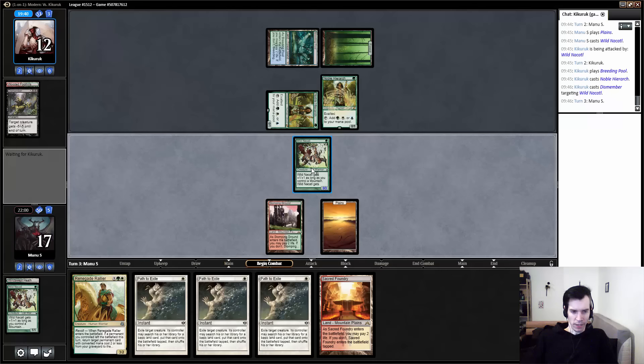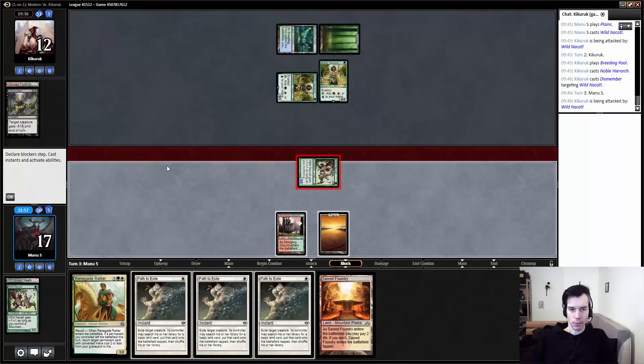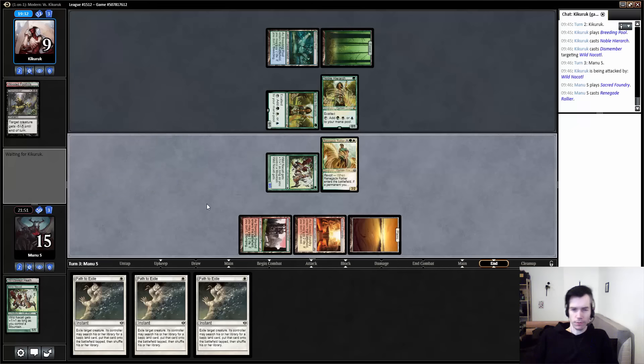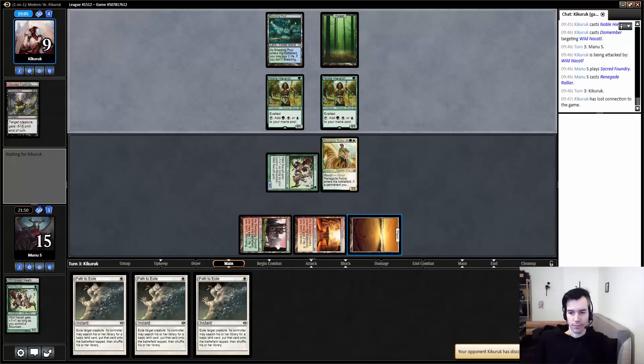Gonna attack, and maybe even run out the Rallier just as a 3/2 to pressure him. Seems pretty solid actually. Since we don't need to pass right now, we can double pass next turn. Getting some pressure going to finish this game. He can draw out the game a bit by using his Hyrax to jump-block. So adding another 3-power attacker should get him dead in about 2 to 3 turns. Our opponent disconnected — gonna pause till he's back.